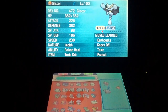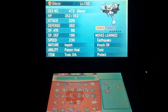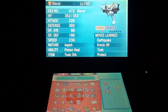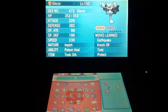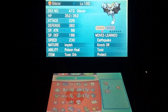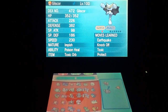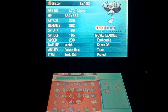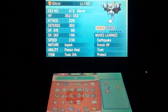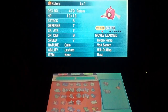Seeing as we have two physical attackers, I should mention Gliscor is running Earthquake, Toxic, Protect, and Knock Off, with Impish Nature, 252 Defense, 252 HP, and 4 in Attack. The Knock Off is really good in this game — it's been buffed and you can knock off items, which is great. Toxic to stall out Pokémon, and Earthquake for STAB. So yeah, these three Pokémon are not a bad core at the moment.